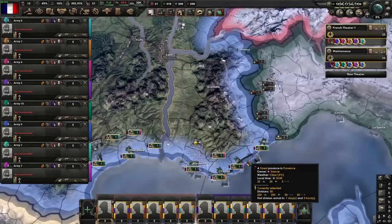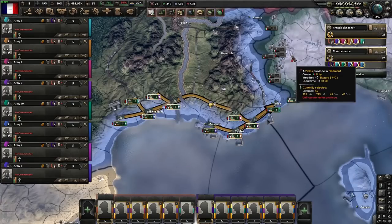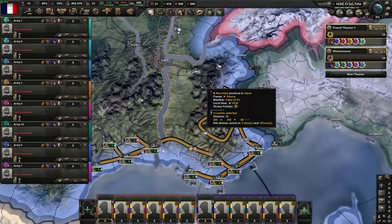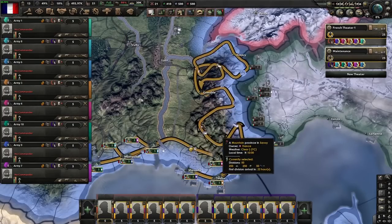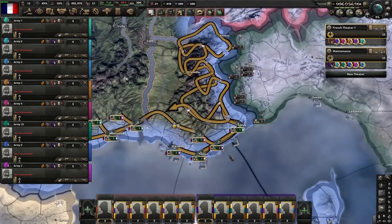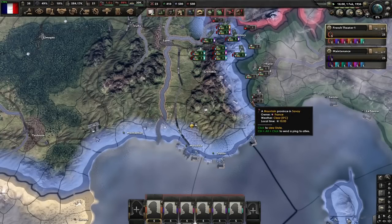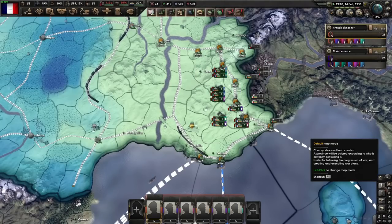We're going to do the same thing we did yesterday - walk them all towards Nice, making sure they don't take attrition along the way. Then we're just going to walk them all through the Alps all at once so that they all take the same path, same as yesterday. We'll do this two or three times, and then we'll compare their attritional losses. They're just taking a steady 30% attrition, and no supply is not a problem at any point in time.